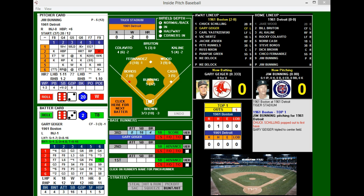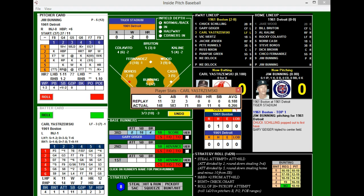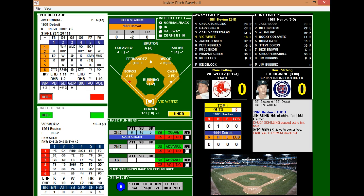That brings up Carl Yastrzemski — still looking to get his first RBI of the season, average down to .188 with no homers and no RBIs, though he has scored three runs. Yastrzemski strikes out — he can't get it done. So let's see if Wurtz can drive in the run. Wurtz is struggling too, hitting just .174 with a homer and an RBI.